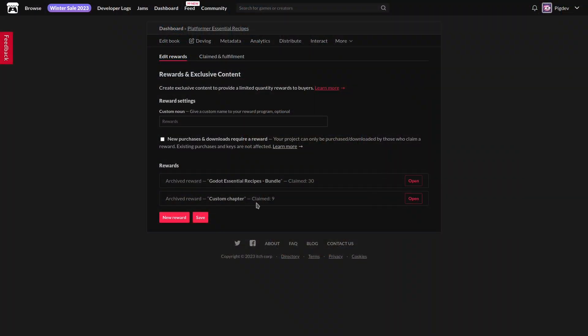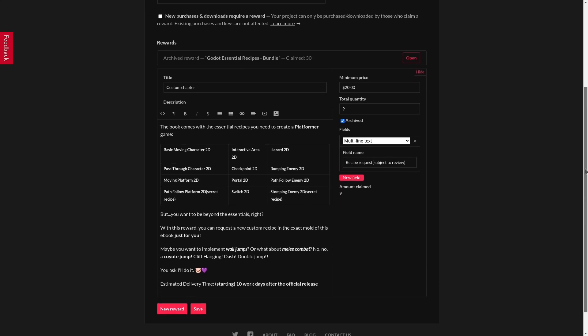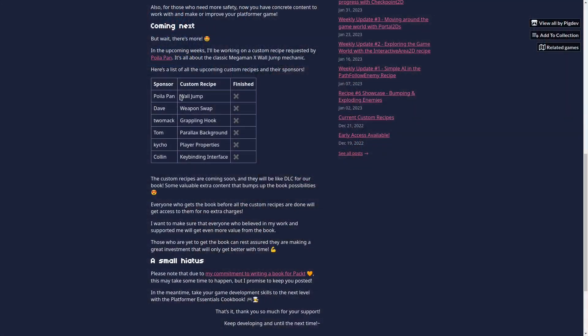By the way, remember that in the pre-order campaign I had a reward for people that paid 30 bucks called custom recipes. These custom recipes are basically tutorial requests related to platforming games, so we have things like wall jump, grappling hook, weapon shopping, key binding, and other requests that I'll be working on next — they are up next in my oven.